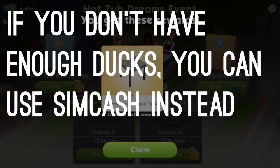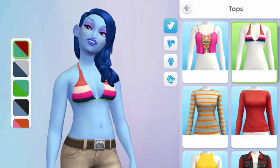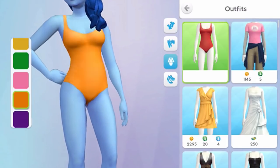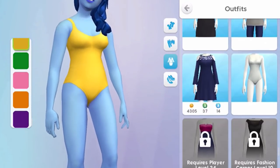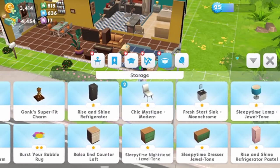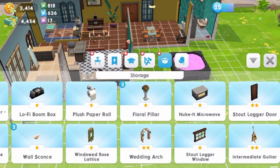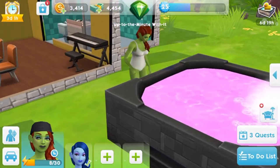For CAS items you've unlocked, like the bikini top, just go to CAS and they're already unlocked — no additional cost, and they come in a bunch of colors. For build/buy items, go to the storage section on your home lot, scroll all the way to the right, and you'll see them there. Here we have the hot tub — we're going to place it down in the backyard. Let's end with a scene of mother and daughter enjoying a relaxing time in the hot tub — blue, pink, and green.